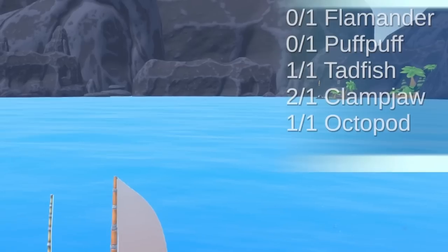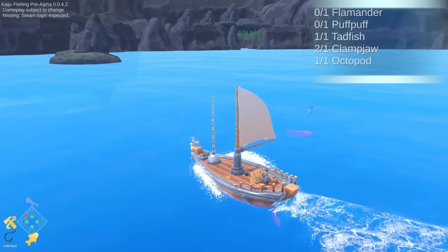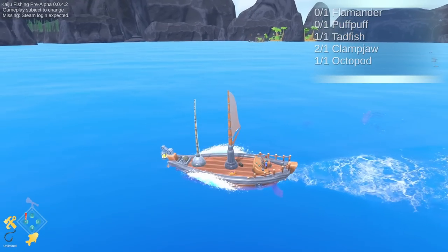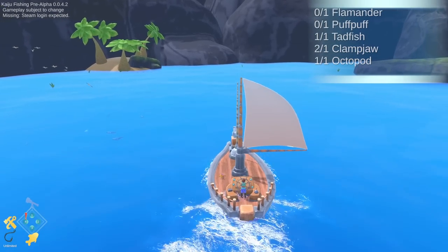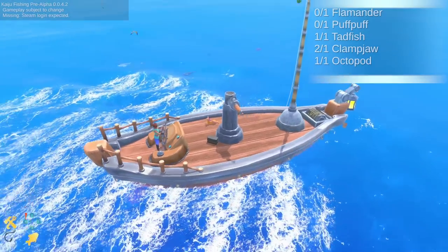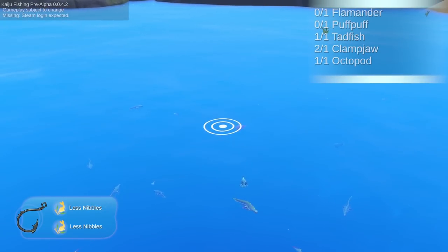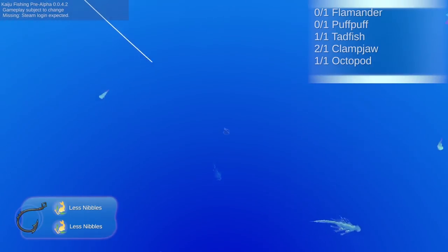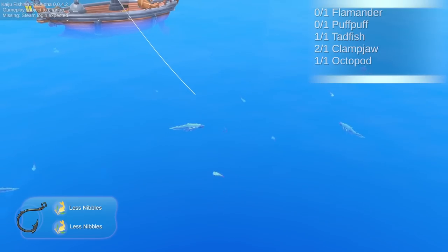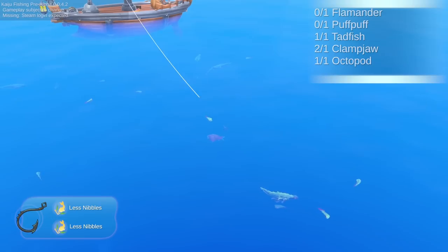I only need two more fish and I honestly have no idea what they look like. That's another pink octopod — there's two of them, cool. I don't need them anymore though. Let's see what's over here. Look at that little thing — the pretty white one. You're probably the flamander. I want you. Problem is I have no way of attracting these things. There's also that pink one right there — that could be good. I can't really tell which fish is swimming at the hook until it gets really close. Here's the white one coming in — yes, come here.